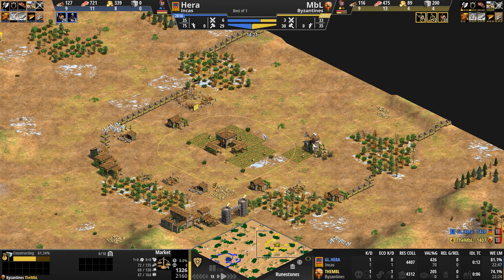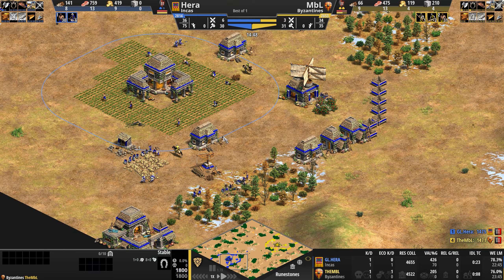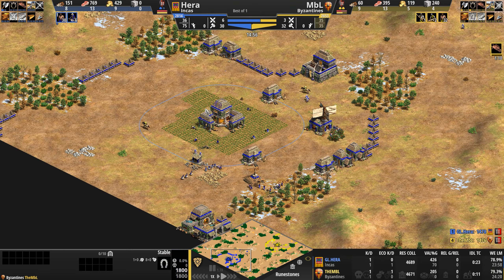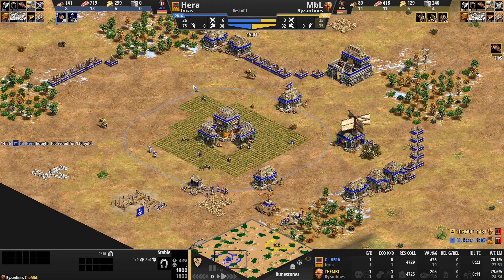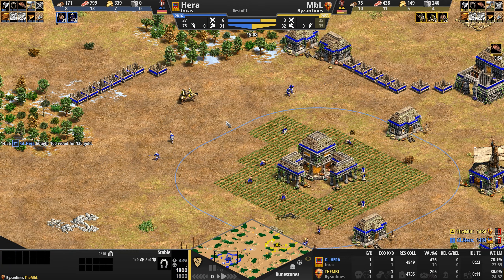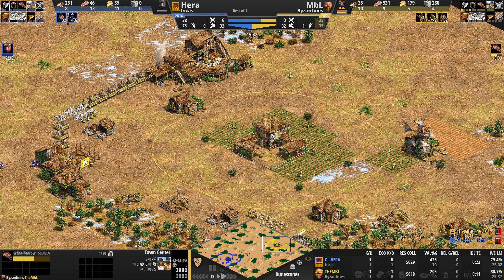We know he's got a stable and the market gives him the two structures he needs to go up to the next age. Hera for his part has a lot of gold in the bank and also has a market, but no secondary structure yet — he's running a little bit low on wood right now. He's keeping his lumberjacks very safe despite the presence of these scouts, and I'm assuming once this blacksmith completes, he'll go up to the next age. NBL, for his part, is going Wheelbarrow.